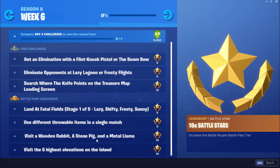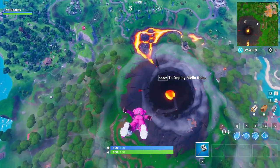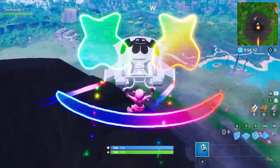The next challenge is to visit a Wooden Rabbit, Stone Pig, and a Metal Llama — I'm gonna have that at the end of this video. But first, let me show you the locations for visiting the five highest elevations on the island. The first location for the highest elevations in Fortnite would be on top of the volcano.